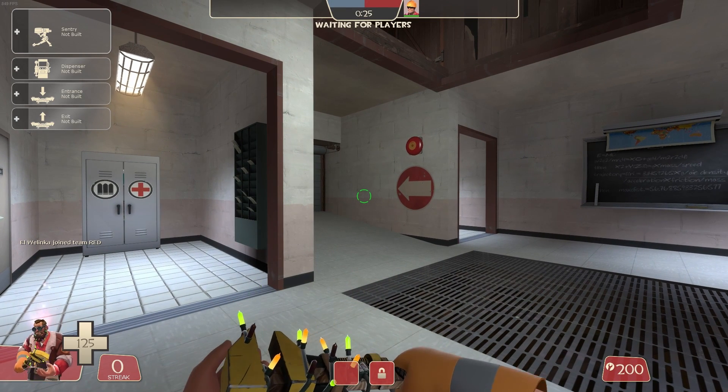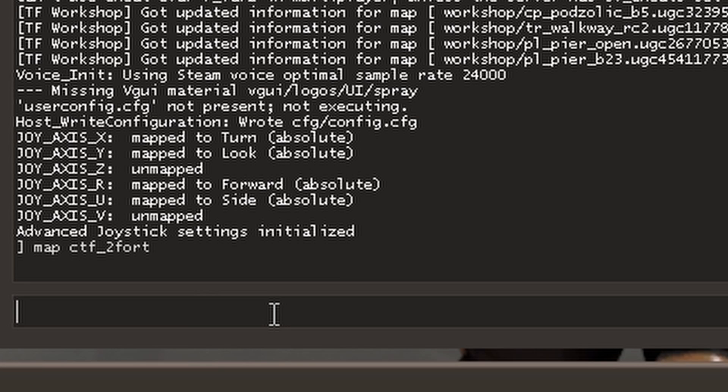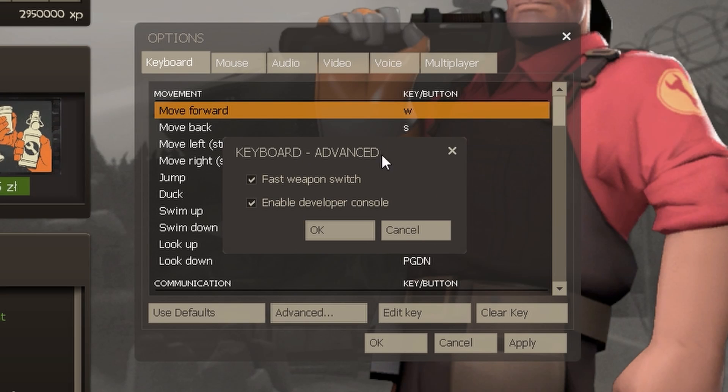You can achieve the same results by typing in the console: 'map' followed by your desired map name — for example, 'map ctf_2fort'. Open the console with the tilde key. Make sure to enable the console in the settings first.